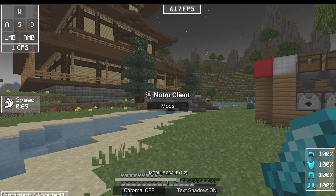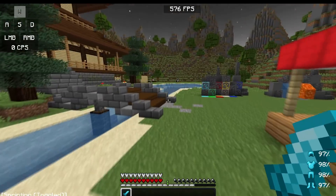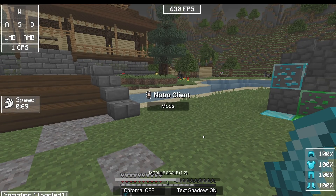You can also enable and disable the text shadow, which is really personal preference. I think it looks a little bit cleaner without the text shadow, but if you do like it you can just enable it here.